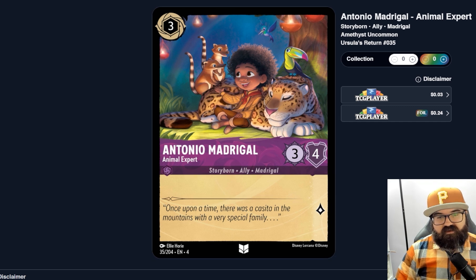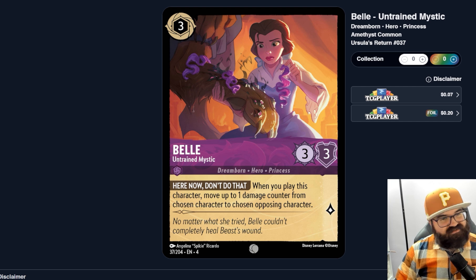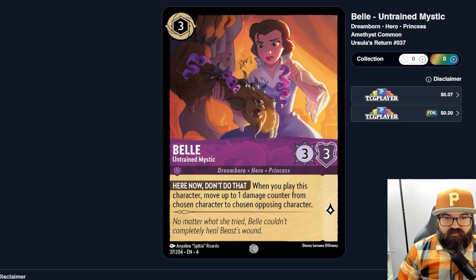Antonio Madrigal, Animal Expert — three cost, three-four, nothing else going on, just not strong enough. Belle, Untrained Mystic — three ink, three-three. Here, Now Don't Do That: when you play this character, move up to one damage counter from a chosen character to a chosen opposing character. Interesting that Amethyst keeps having this one-damage-swap mechanic. But I think it's too weak — a heal one and deal one combo isn't worth building around. It would make more sense if it was heal two, deal two, but one-for-one just isn't strong enough.